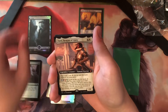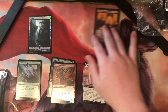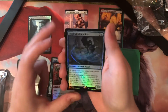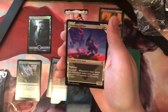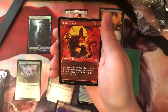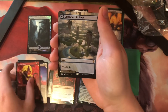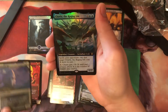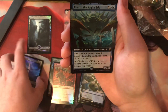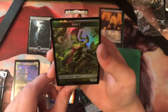We got a Swamp. Tazri, Beacon of Unity — I just got mine in the mail last week, the foil full art one. That is mythic number one. Then we got Coralhelm Chronicler and Prowling Felidar. Spitfire Lagak. Clearwater Pathway — not bad at all. Then a Foil Ox. And a Charix. They keep coming. And then a Beautiful Cat Beast and Insect Token.